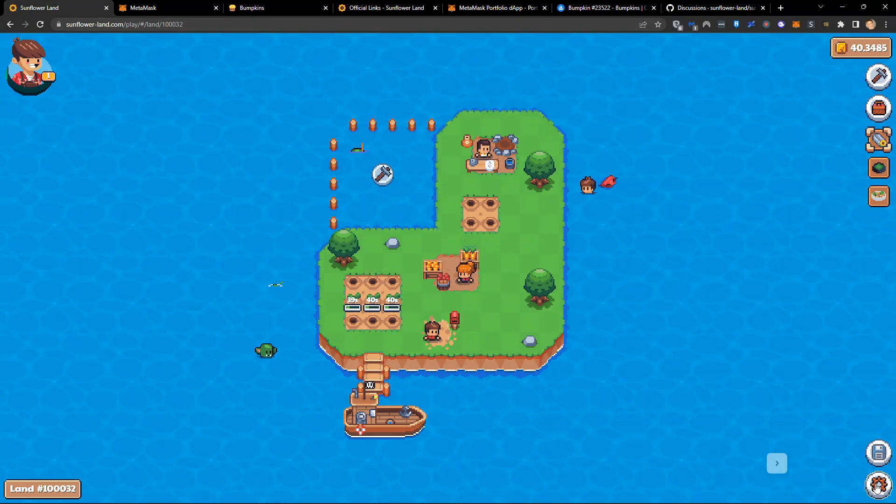In settings you can see a little progress bar — we can actually turn these off. If we turn them off, it cleans up the screen a little bit. We can hover over them to see the countdown, but we can watch them grow now instead. It just cleans up the farm a little bit. So we can just wait.